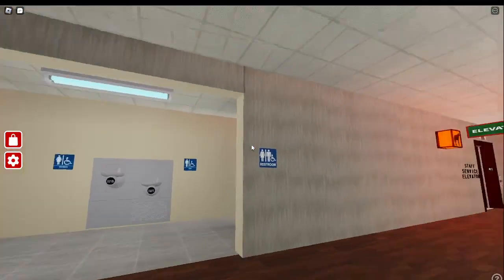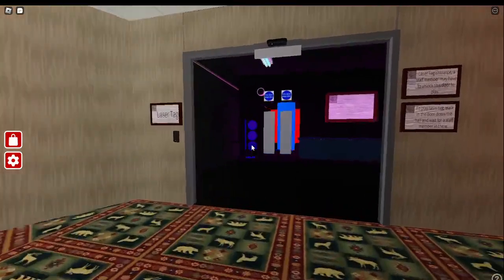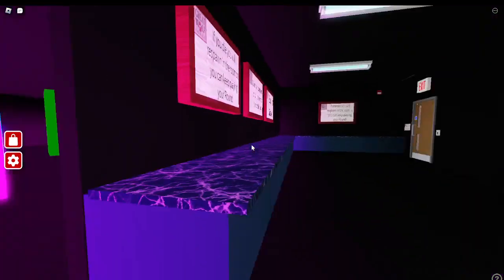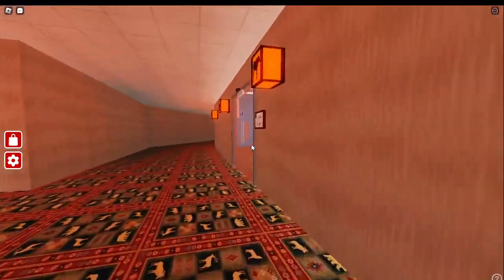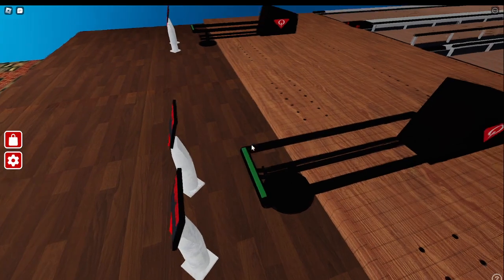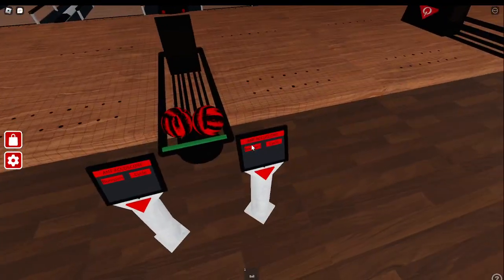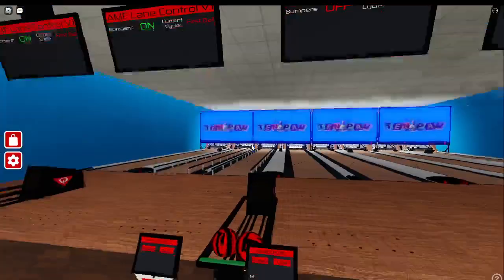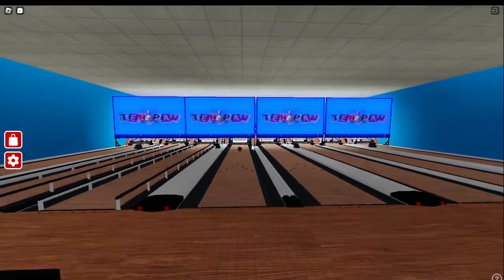Spa, which is currently under construction. Here's another washroom. Laser tag, which we just added in there — we'll go take a look. You might not be able to play it yet because we're still working on this, but that's your laser tag. And then down here is bowling — we'll go in. The bowling alley does work. To start the game, I'm not sure yet — they should open up. Anyway, that's basically that there.